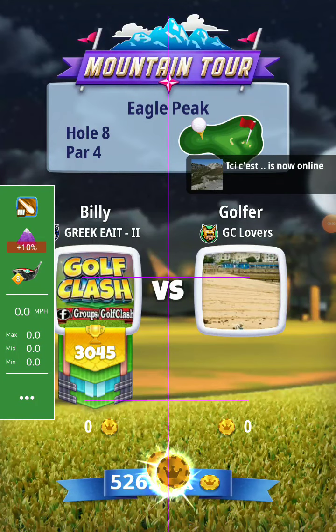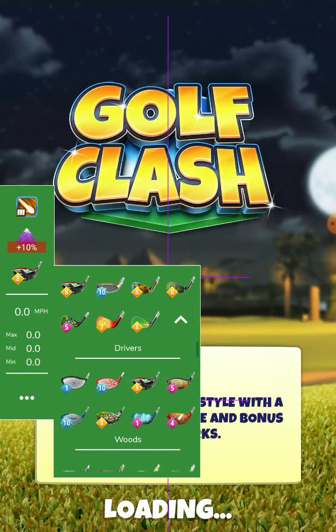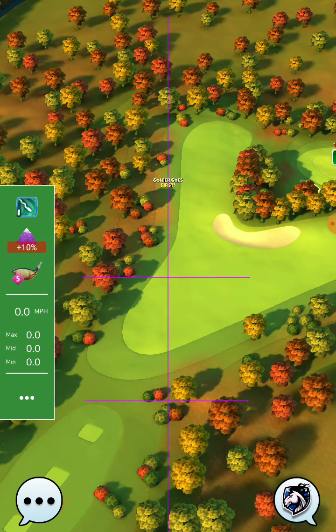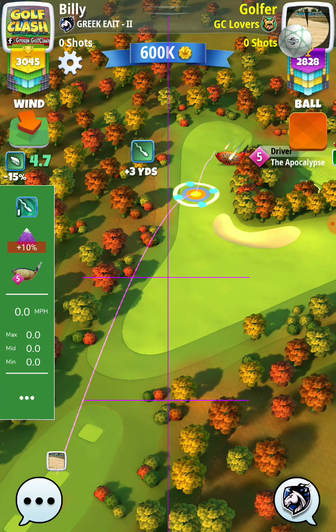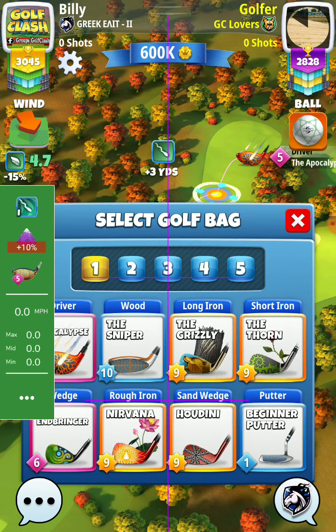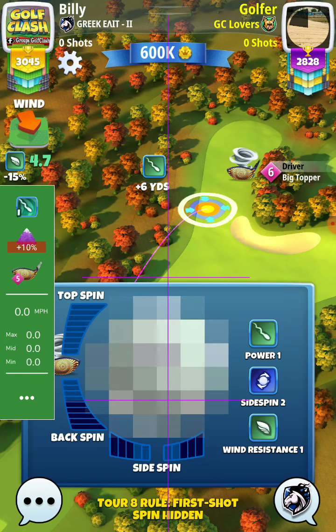Hello map friends, Eagle Peak hole number eight. Normally I play this with a big topper and navigator ball, plus 10% at max. If I have a tailwind I put one less topspin than max, and one left. Now I will put max top and one left.